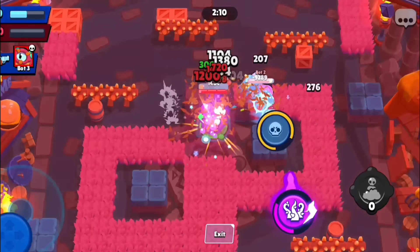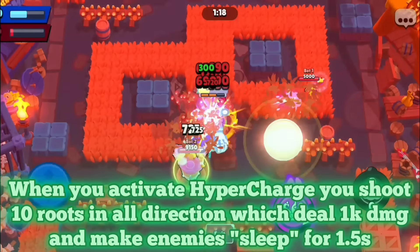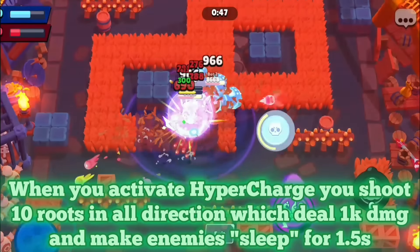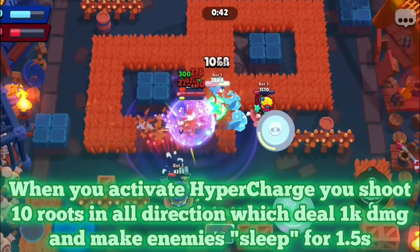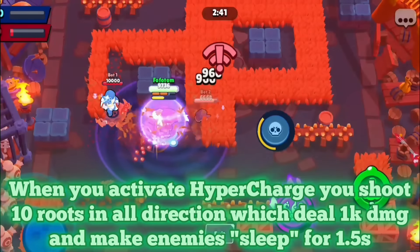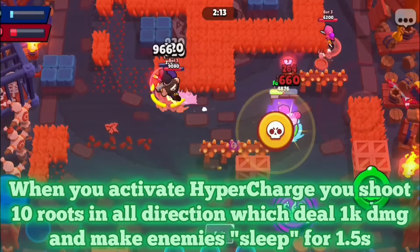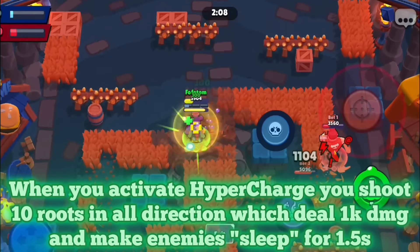Next on the list we have Rose. When you activate the hypercharge, you would shoot 10 roses in all directions — similar to Spike's concept, but just one wave. All those roses would deal 1000 damage and put enemies to sleep for one and a half seconds. In case you don't know, sleep is pretty much Sandy's second gadget — kind of a stun, but if you receive damage while stunned the stun gets removed. It's not exactly a stun but very close, and it just helps Rose to get to the opponent.